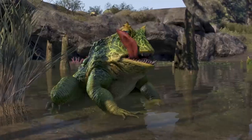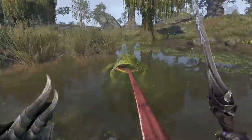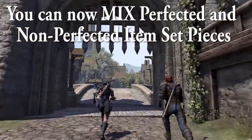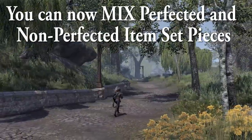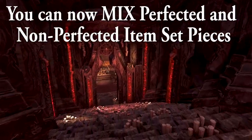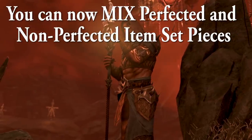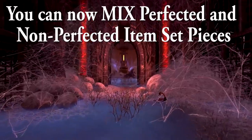In regards to the huge change I referred to: in regards to Perfected and Non-Perfected gear, you can now mix Perfected and Non-Perfected versions of the same item set. So assuming you have four Non-Perfected False Gods and one Perfected False Gods equipped, you will still retain the complete five-piece bonus of False Gods. This is pretty huge for players who are progressing toward finalizing their Perfected gear setups.